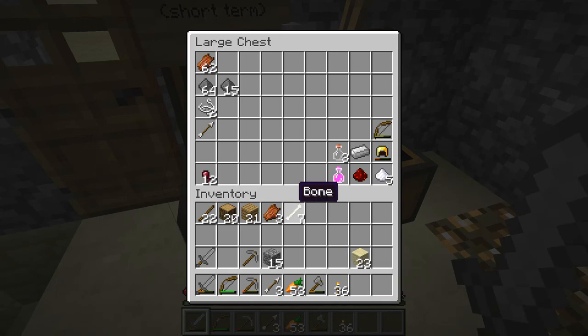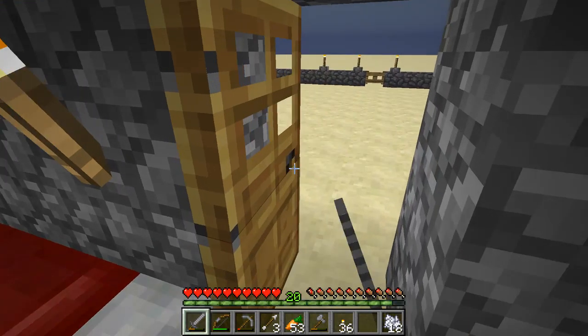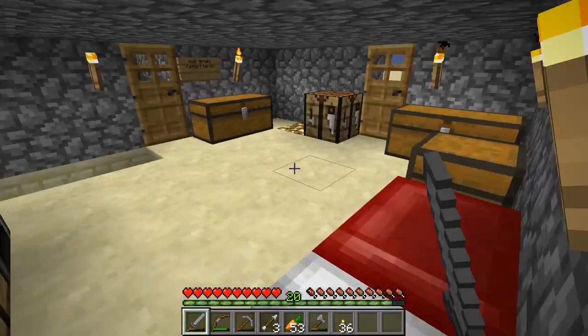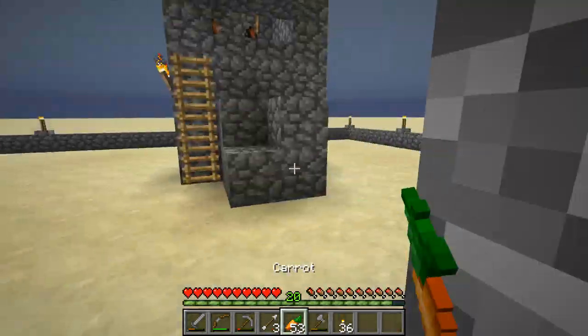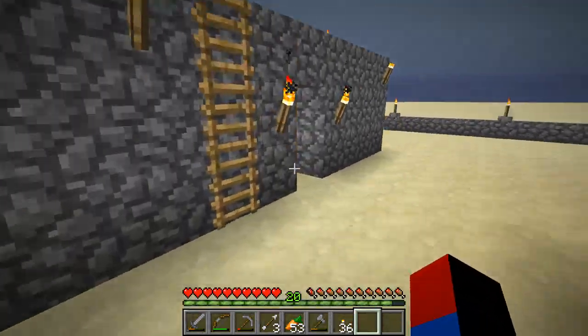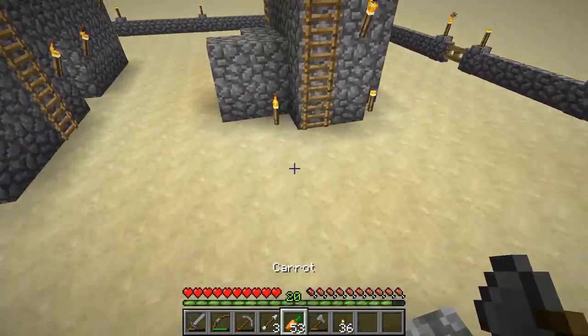We haven't gotten any iron as of yet, but hopefully I'll get potatoes as well so we can diversify and eat baked potatoes instead of carrots. Carrots are good too, and I'm very thankful that a zombie dropped a carrot. But anyway, it's not spawning anything yet.